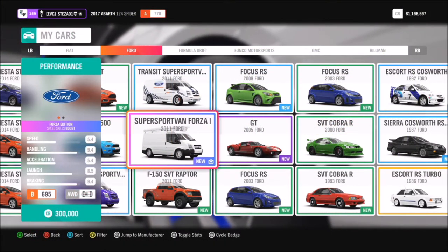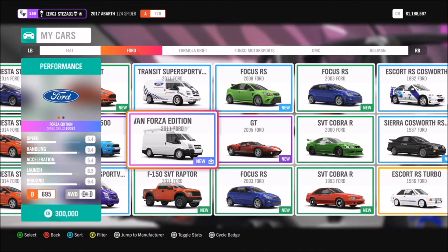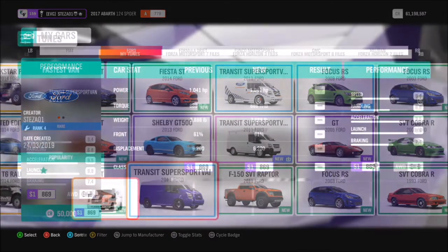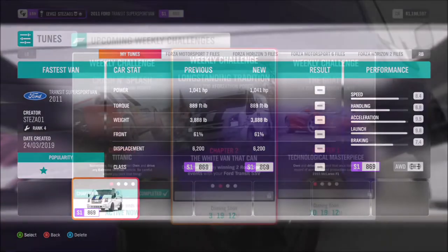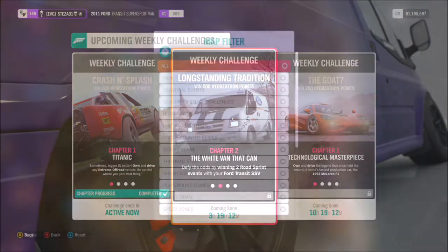There are two versions of the van you can pick — the standard or the Forza edition. For the sake of this video I'm going with the standard one, as most people will have access to it. It's only 50,000 credits so it's very cheap. Not many of you might have the Forza edition, but you can use it if you want. I've created a tune for the standard one called 'Fastest Van' and it boasts over a thousand brake horsepower.